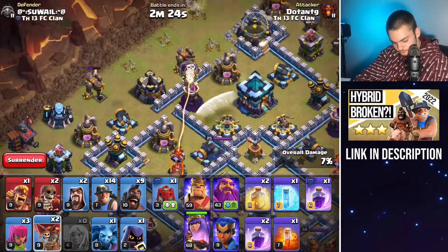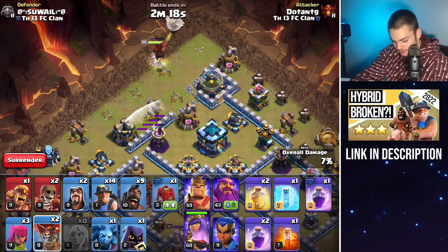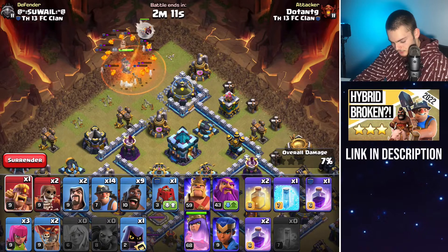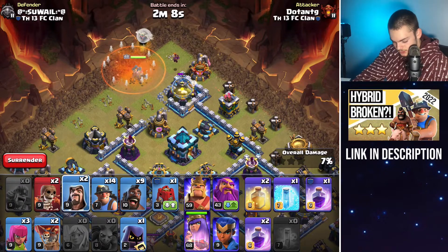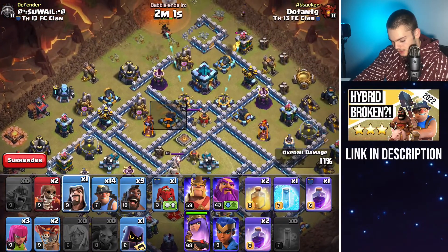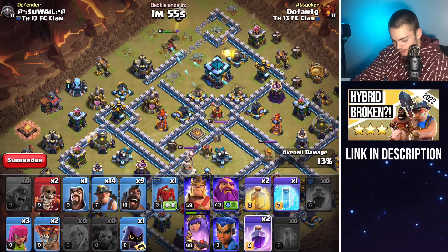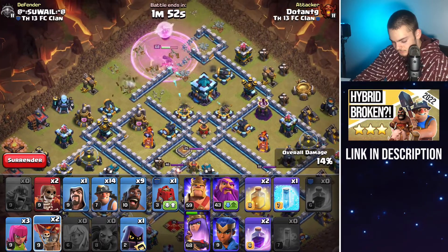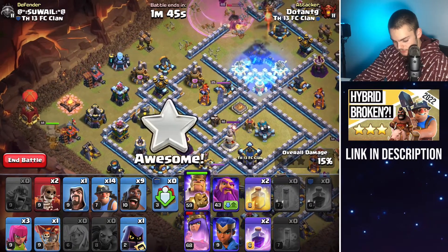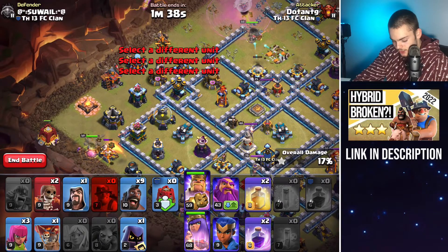We were able to lure the CC and now we're going after that town hall — nice and slowly. I'm putting down a super barb at the top right side on that elixir storage with a wizard just to make sure my queen goes into that town hall compartment. As soon as my queen starts taking down that town hall, I'm going to start off my hybrid. Going ahead with another cocoon to ensure my queen stays alive through there — those double X-Bows are pretty high DPS. There's the king and the siege barracks going through there, and the king is also going to absorb the eagle strikes.